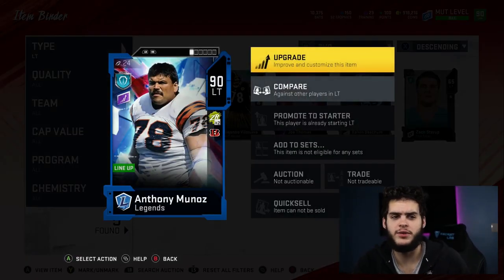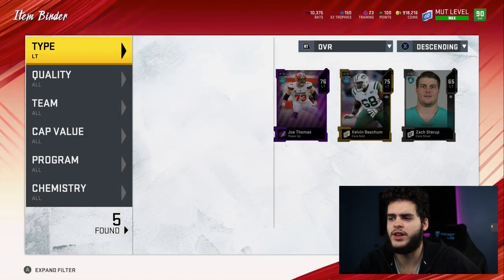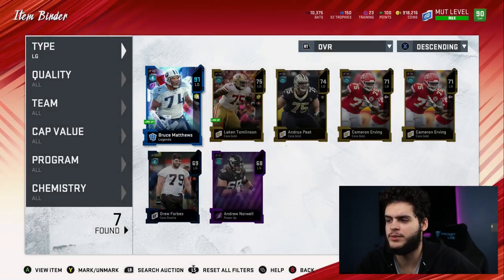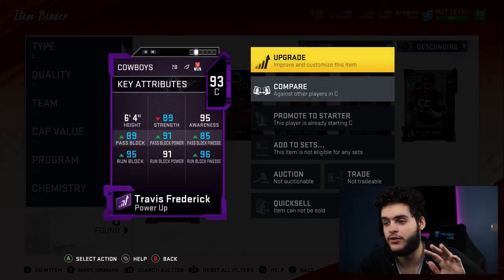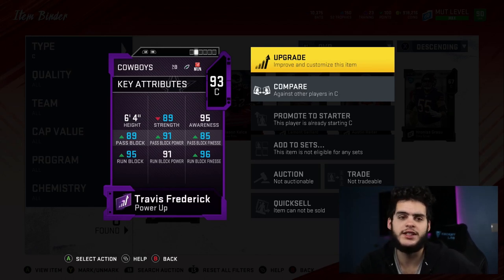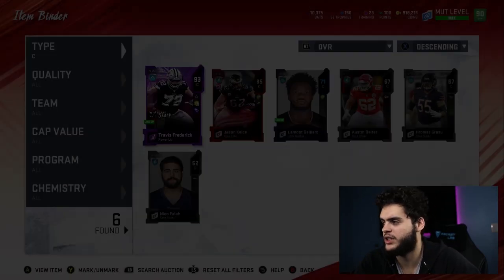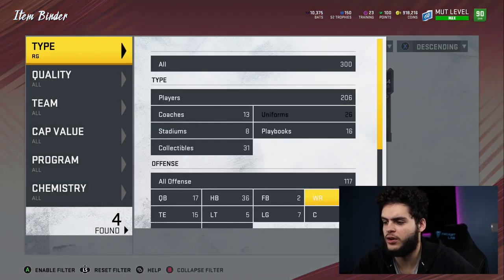At left tackle we finally picked up Munoz — that's a new pickup. He has awesome stats, some thresholds, and locks down the left side of the line. Bruce Matthews at left guard is pretty awesome. I'm looking to pick up the new Gene Upshaw card but waiting for his price to come down. At center we have a new pickup: Travis Frederick, 93 overall. This card is freaking awesome. The run blocking stats are 95, 91, 96 — he's an absolute monster. Inside zone has never been better. At right guard, David DeCastro is still beastly.